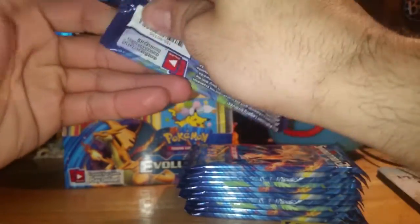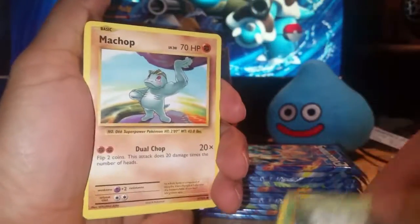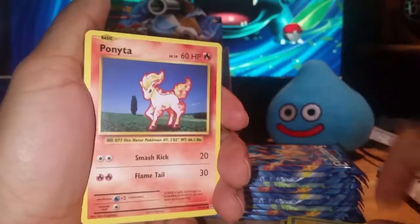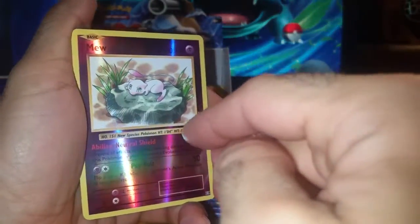I'm pretty sure I may have tapped out on the Ultra Rares at this point — maybe, maybe not, we'll find out. Pack two: Weedle, a Machop, Pikachu, Magnemite, Ponyta, and a Reverse Mew. This is actually my second Reverse Mew.